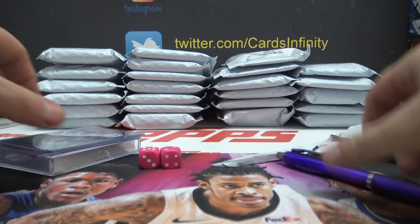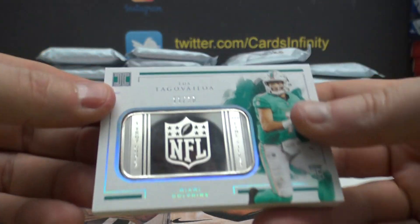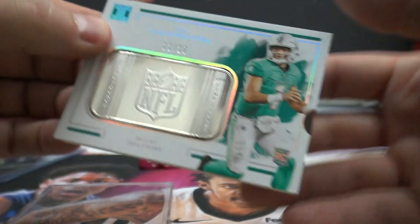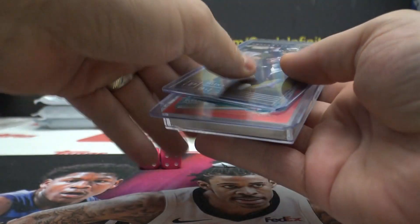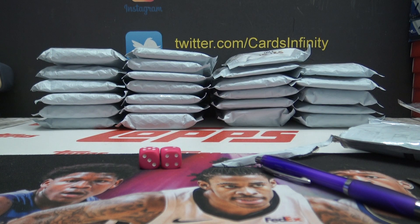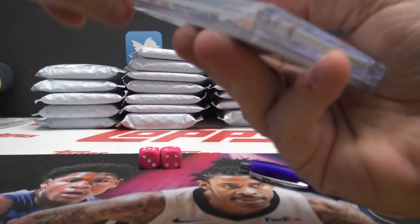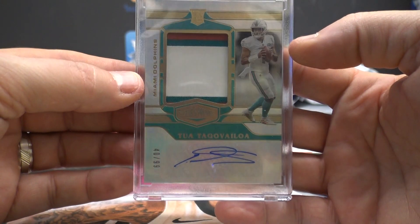What about that third thing? Oh, don't worry about that, I don't know what it is. Oh, that's a cool card — 11 of 20 silver bar. David, David, David. That's yours man. And then a rookie patch autograph from Certified, 39 of 99, and a rookie patch autograph from Plates and Patches — Tua.